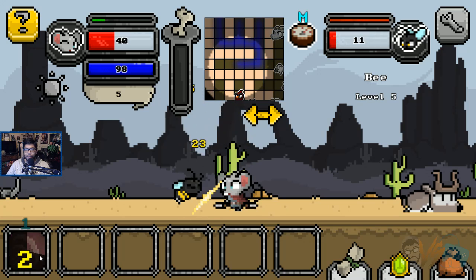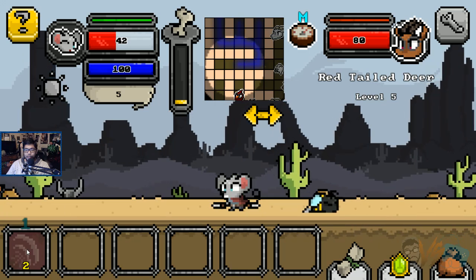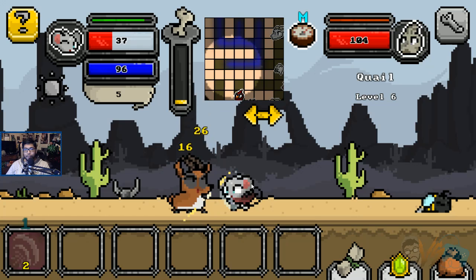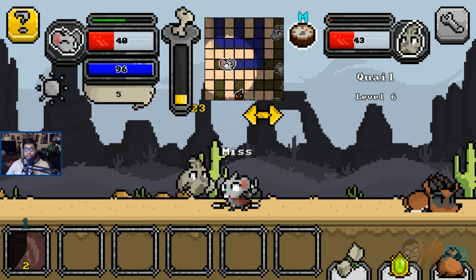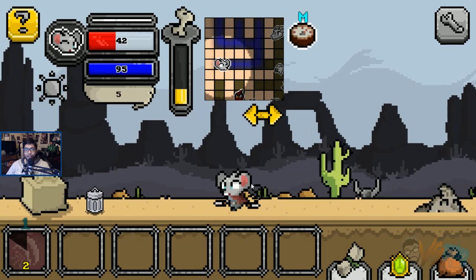I can activate double strike — I press one, right? Yeah, press one. So it does not take anything away from my action bar. It looks like I do recover. Dude, I am wrecking now that I have that skill!